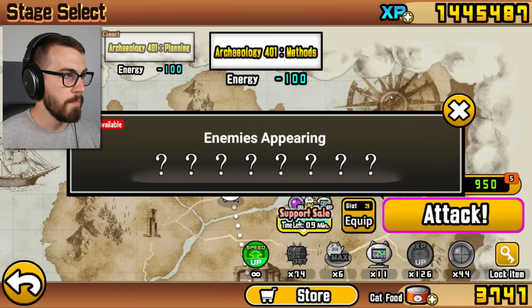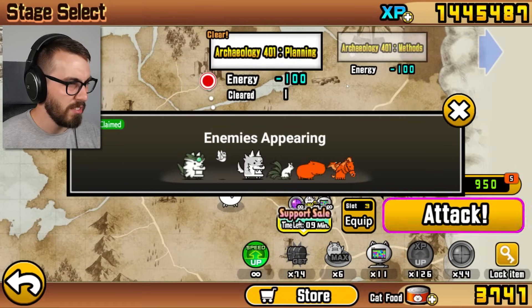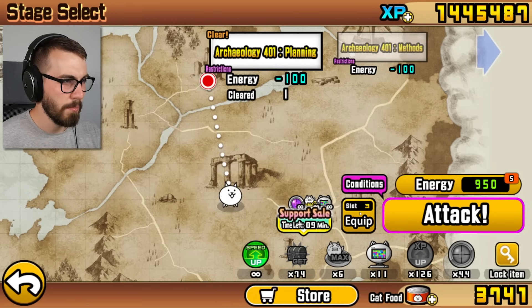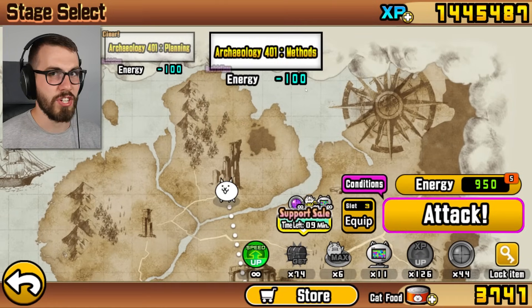Archaeology 401 — Methods. What was this one? Ugh, that was kind of gross. It's probably not going to be the same thing, right? But I'm going to go ahead and take my loadout from that one and give it a shot.